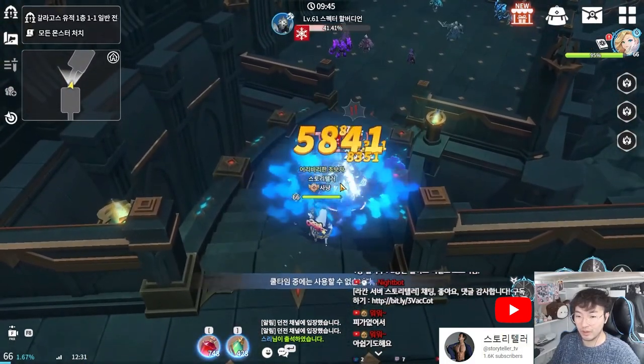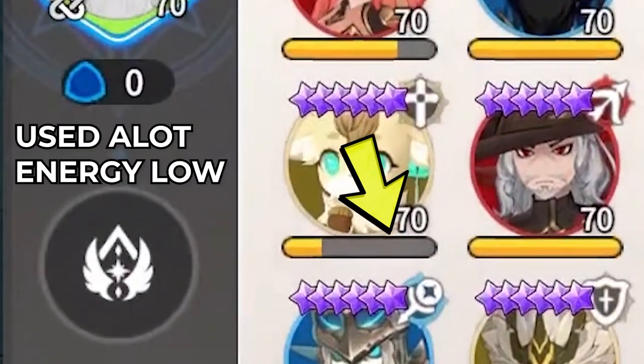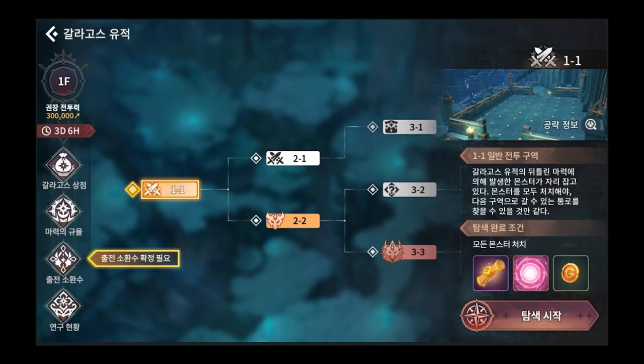Now, why would you do this and not just bring all of your monsters with you? Well, it's because there is a system implemented in the Galagos Ruins all about monster energy. Monsters that are used inside of a battle will get energy used. As you use that monster more and more, they may lose all of their energy and not be able to be used at all in the following stages. So it might be a viable strategy to only bring one monster or even no monsters in order to preserve certain monsters' energy for later rounds.